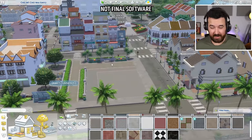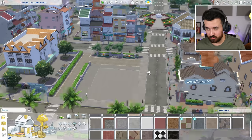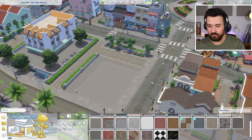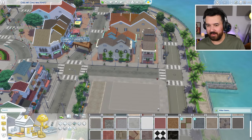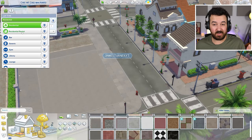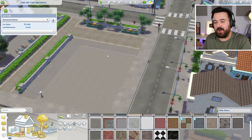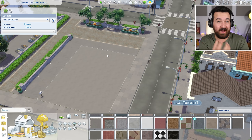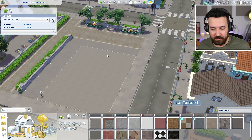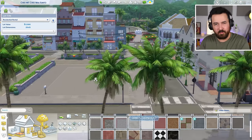Here we are in the new world of Tomerang. This is an early access version so the software is not final, which is why my username is watermarked on the screen. We're here in the main town area where the night market is, and with the new residential rental lot type we can create an apartment building that has shared bathrooms and shared kitchens.